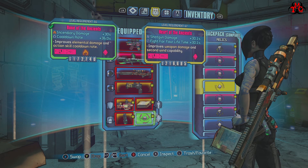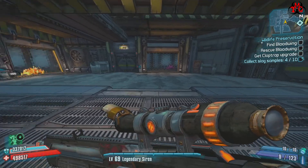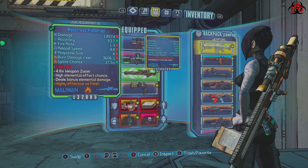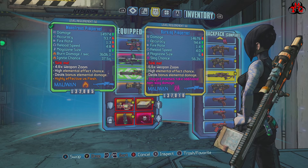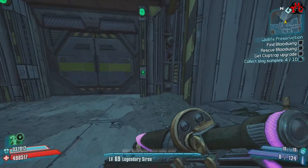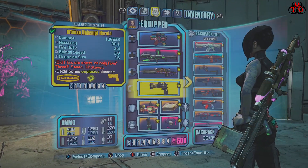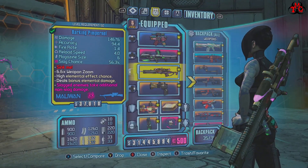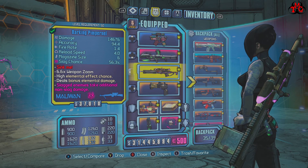Awesome. I think Bloodwing's first phase is actually fire. We'll carry on with slag for now. Let's make sure these super badasses actually know you're a slag one. And you're fire. No, I've got the Harold — might as well use it.